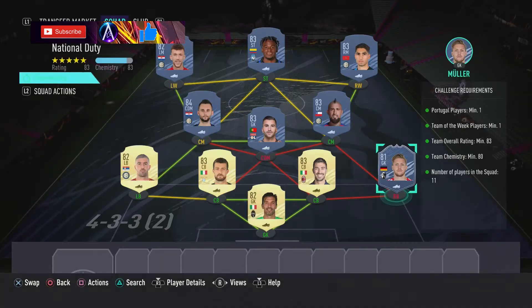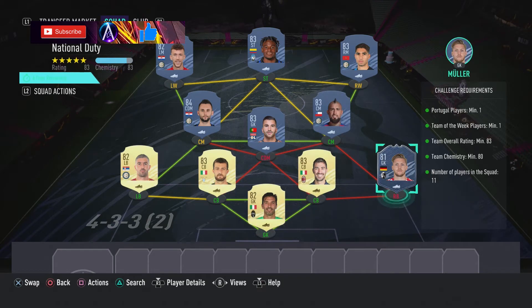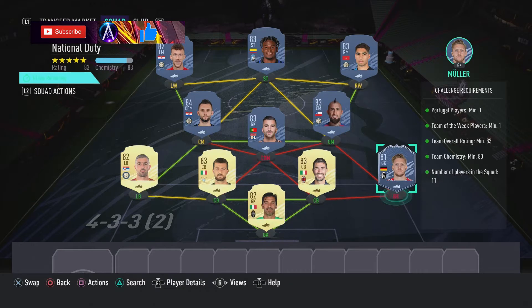Florian Muller is one of those. Just have a little look in your club - if you've done a few of those 81-plus player picks, I'm sure you've got one. Any untradable 81 would do. If not, have a look at Muller - he is discard on the market.